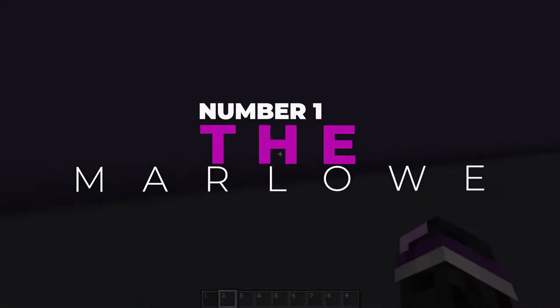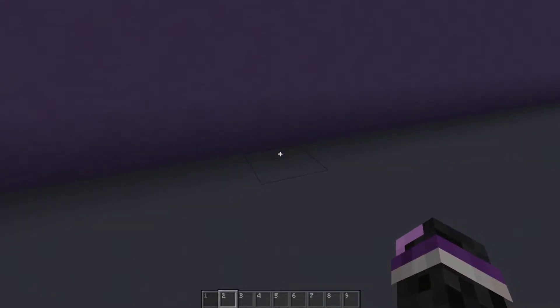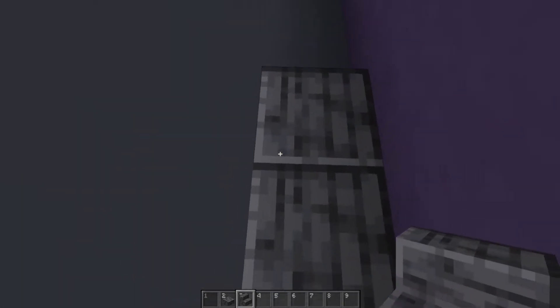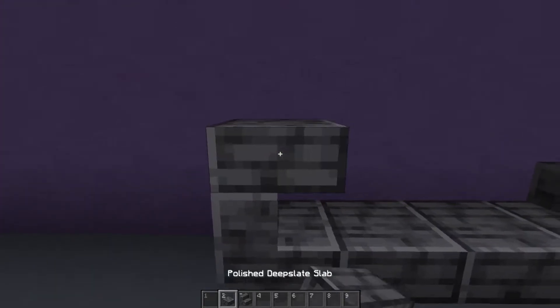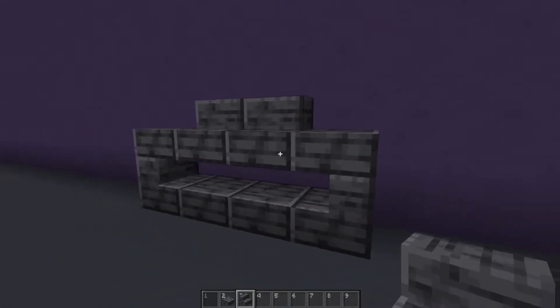First on the list is the Marlowe. You'll need everything you see here to build it. First things first, we're going to put a slab here, a slab here, then we're going to put our stair here and here, just like so. Slab on top, slab on top, two slabs in the center right there.